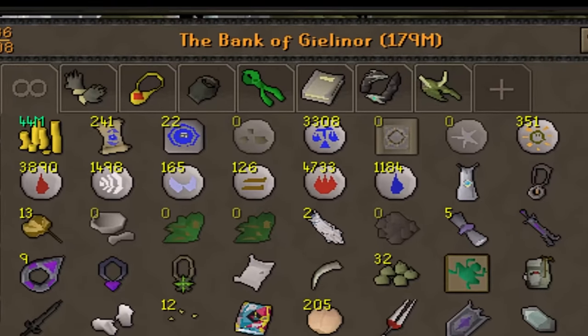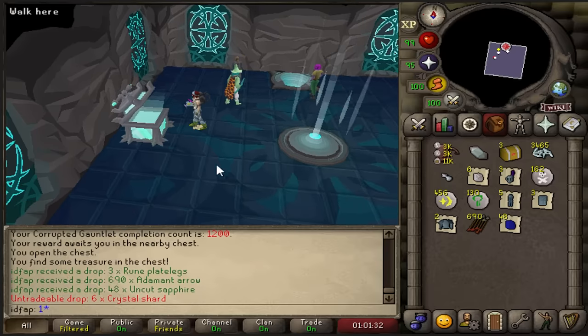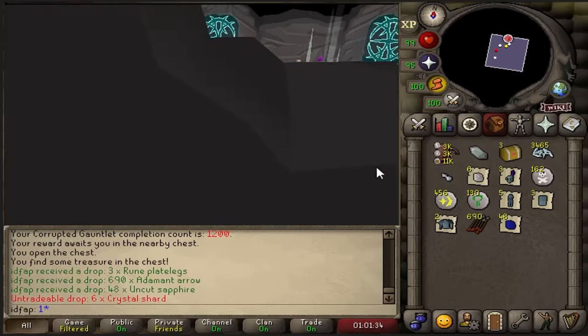I am way over the drop rate on those now and I have a clan bingo event on the horizon, so I will have to leave the Corrupted Gauntlet at some point soon. My challenge is to try and get an enhanced weapon seed or the pet before the bingo. Alright, we've got a bank value of 179 mil, 1200 Corrupted Gauntlet chests.